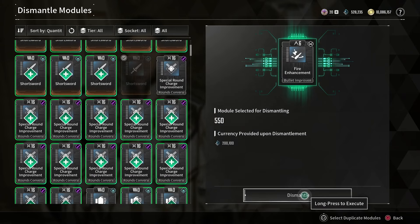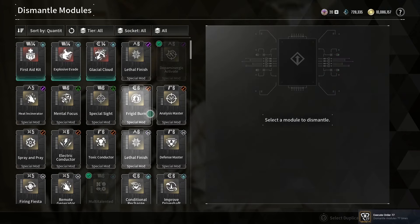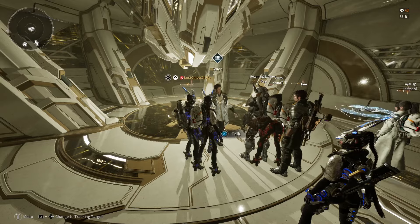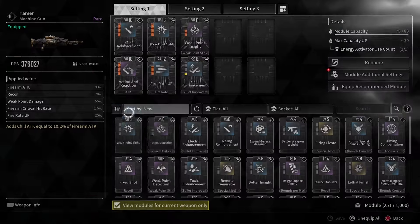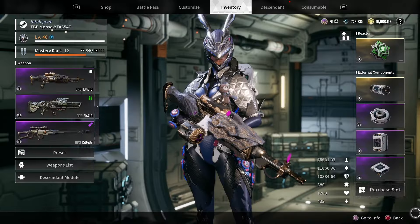Once you do that, you can click dismantle. I don't remember exactly how many I had beforehand, but I think I had 800 and now I'm back down to 251. So much easier to manage.